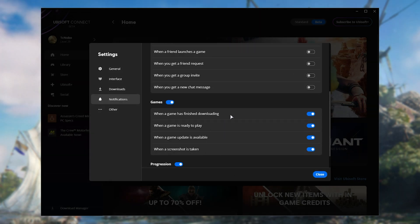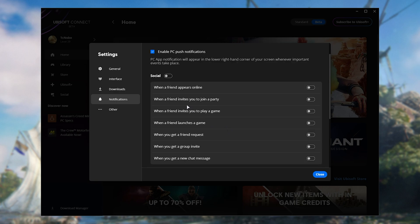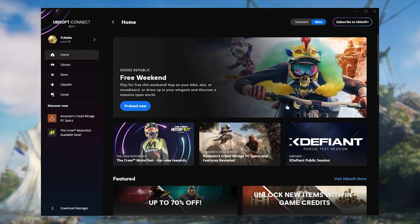This is probably what I'll be leaving mine on, as I'm getting tons of notifications of people coming online, offline, playing games, closing games, etc. Really totally useless information that keeps popping up on my desktop since I updated to the Ubisoft Connect beta.